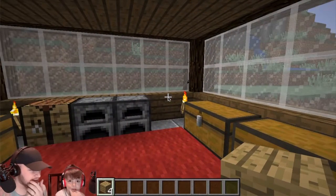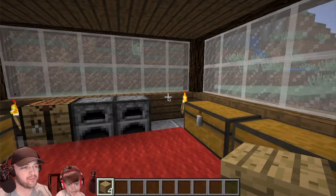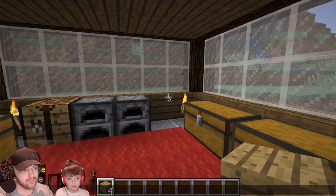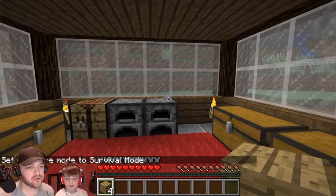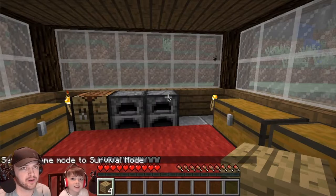I need to get into survival mode. How do I do that? Slash, game mode, space — it's right there, you can just click it. So now we're in survival mode. So the first thing that I need to build in order to craft is a crafting table.